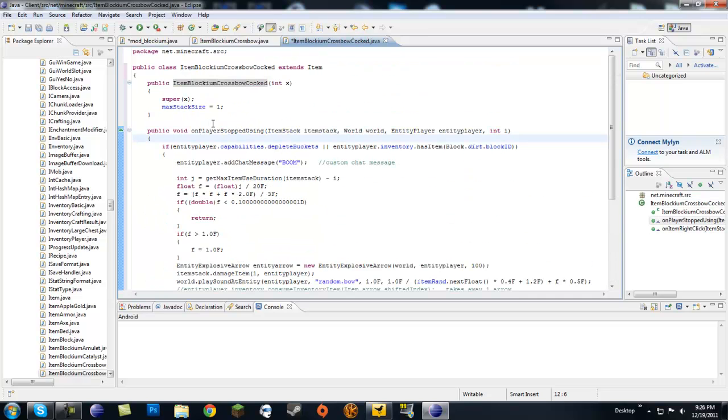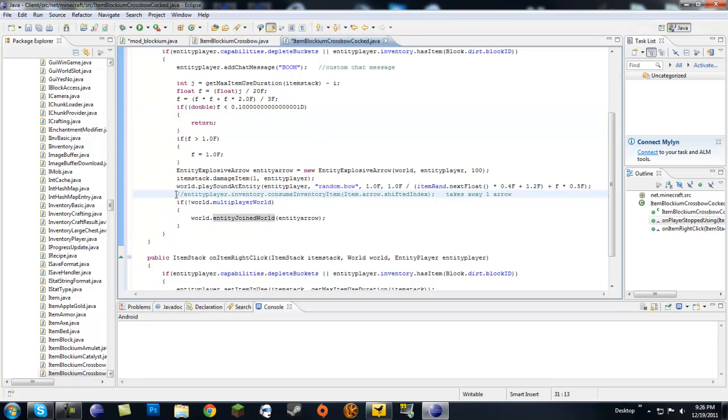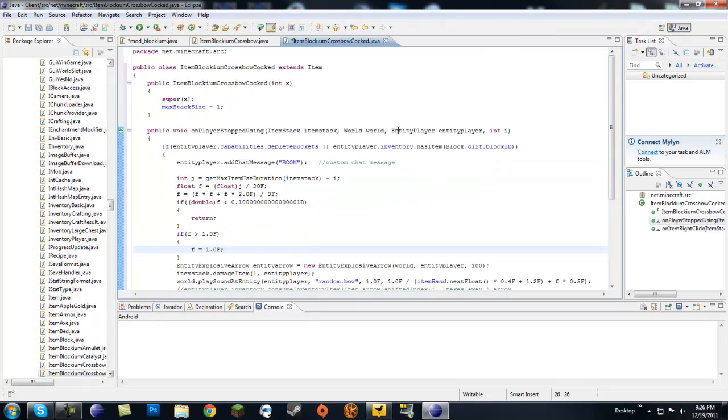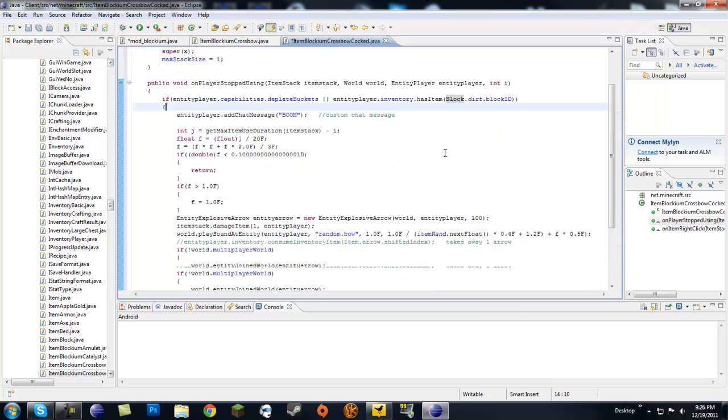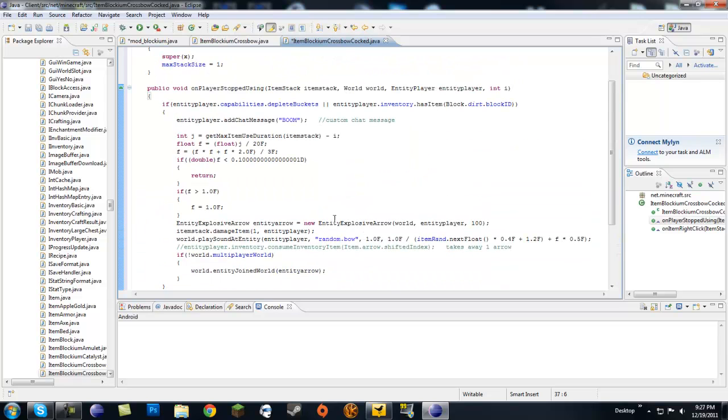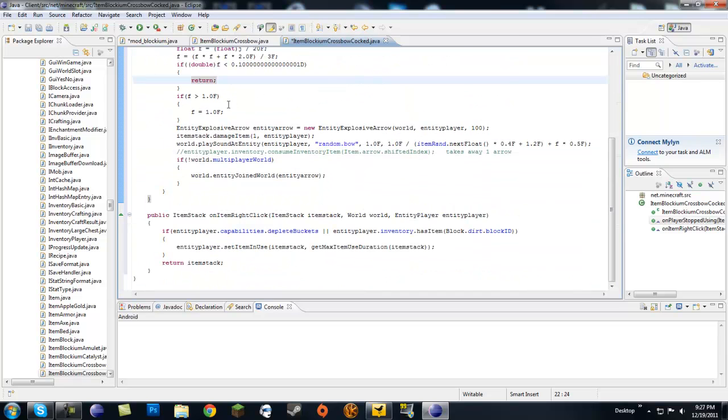I have this commented out right now. If you don't have this commented out, it will actually take one arrow when you shoot. Also, if you're making this for a mod and you're going to shoot arrows, make sure to replace this with entity.inventory.hasItem and replace the dirt reference with Item.arrow.shiftedIndex — I just use dirt for debugging purposes. Same thing on the bottom line — replace with Item.arrow.shiftedIndex. Other than that, we're pretty much good here.